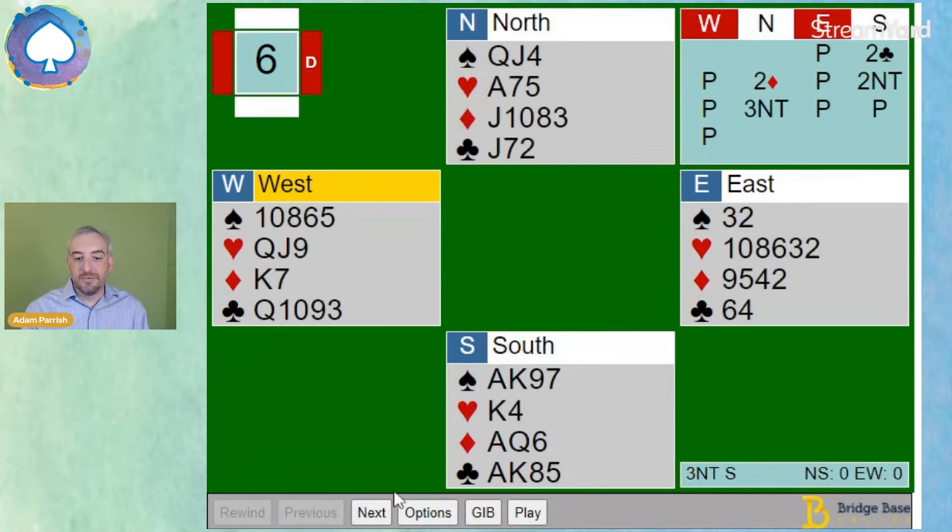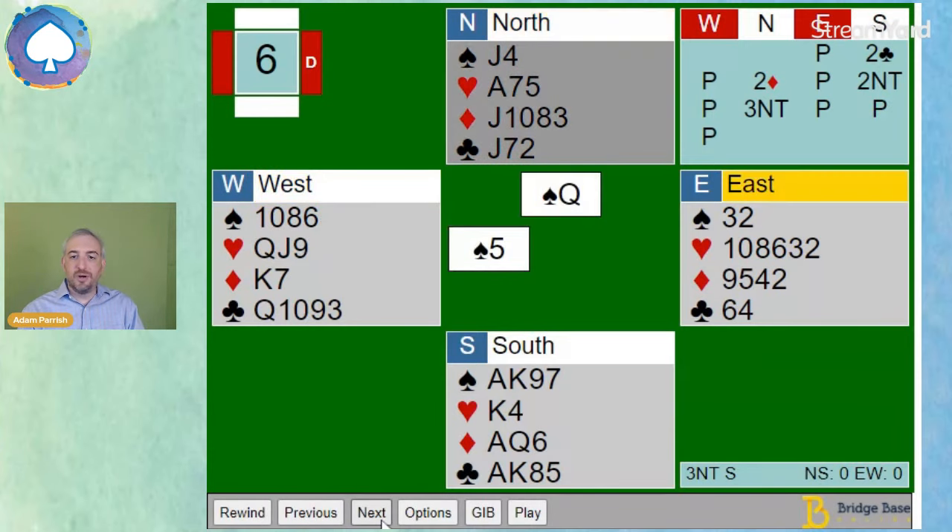Well, actually, it shouldn't have. Look at the hands here together and see if you can spot it. Why shouldn't this squeeze work? The problem is both east and west can guard the hearts.